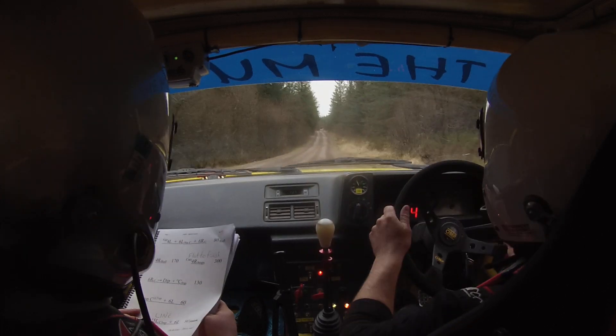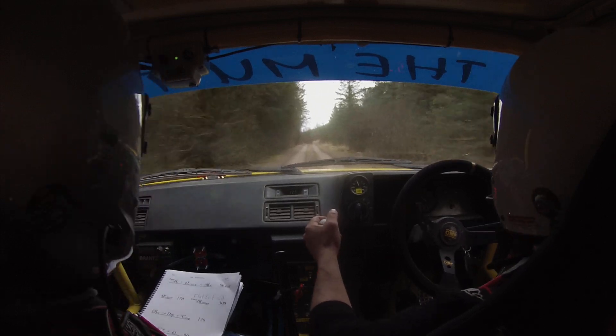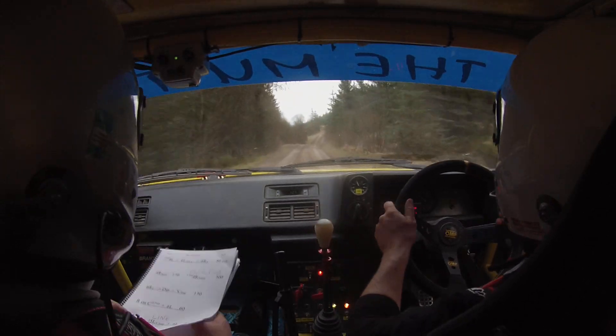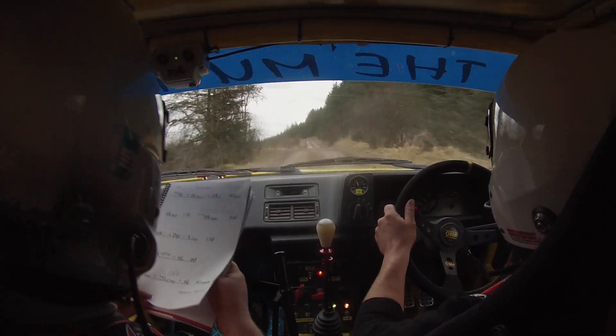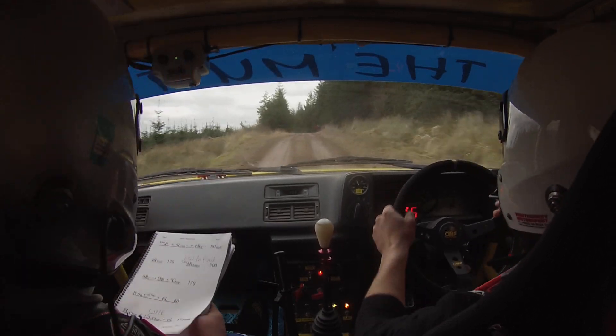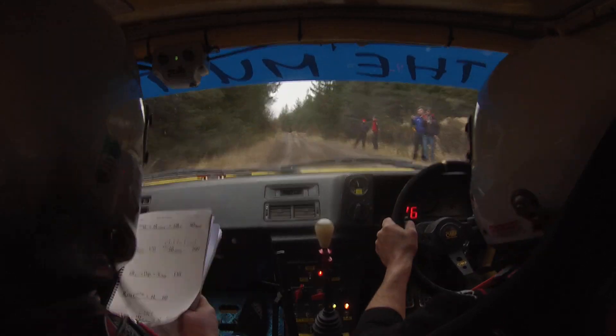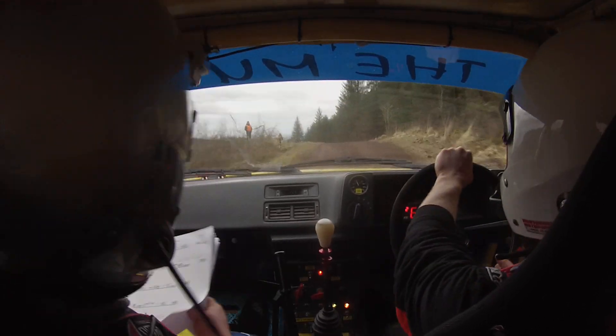Till a 6 right over crest. And a dip and a small crest jump. Then you've got 130 — keep right on the crest at the top. For a 6 left. And then you've got 60, so there's 6 left crest jump. And 5 left crest jump. Then you've got 60 to the 6 left crest jump. And then a 5 left crest jump. Watch your line.